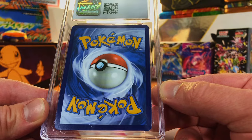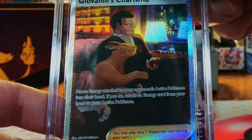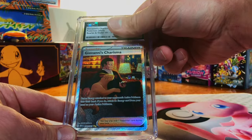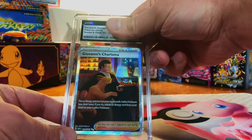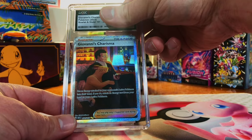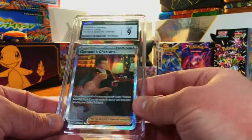Four left. Looks good to me. Giovanni's Charisma Special Illustration Rare from 151. I'm going to go for a broken guess — a 10, there is nothing wrong with this card. I'm not going to complain about a 9, I will definitely take that.